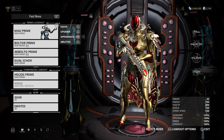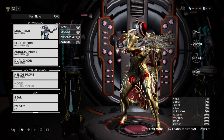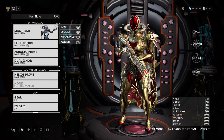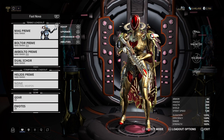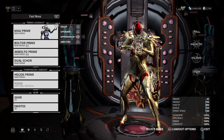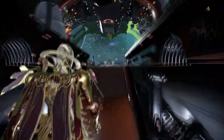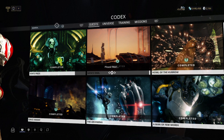Having a Fast Nova on the team is a plus because it makes everything go smoother and faster, especially in defense missions where it takes a long time for enemies to reach the pod. Using a Fast Nova will make it a lot quicker, and you can probably do two or even three Acolyte runs. Without it, you're likely only getting one chance at a time.